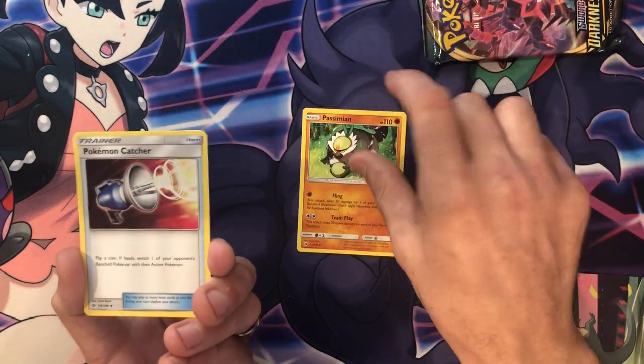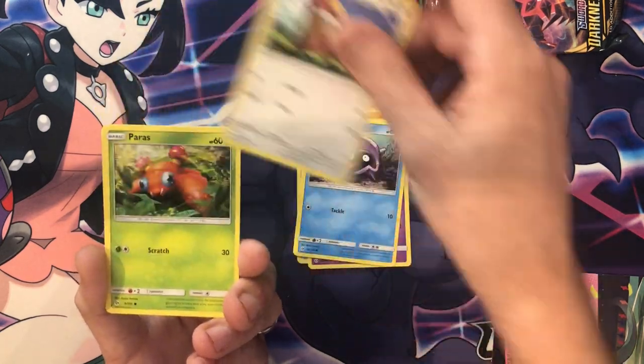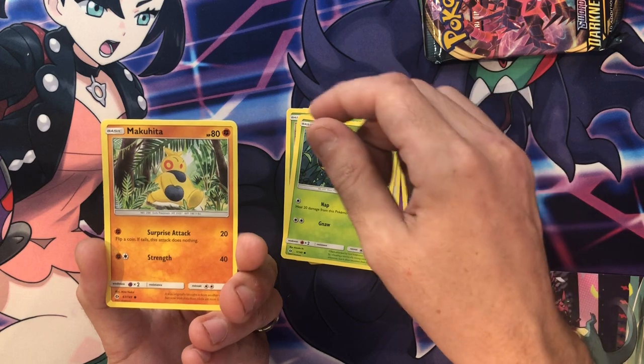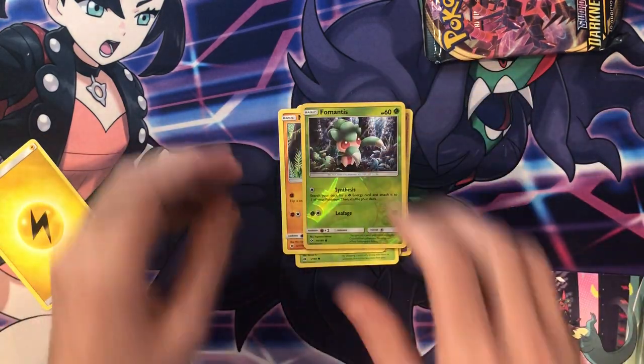From the Sun and Moon pack we got: Passimian, Pokemon Catcher, Golbat, Snubbull, Yungoos, Paras, Caterpie, Fomantis, a Reverse Holo, and a Bruxish — so nothing great there.